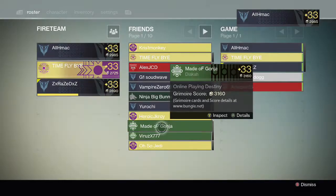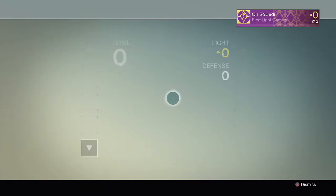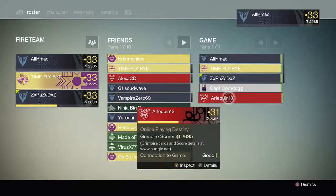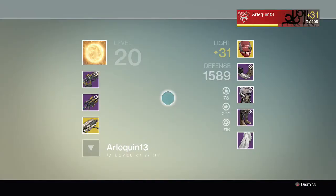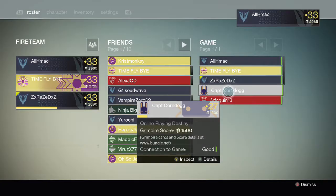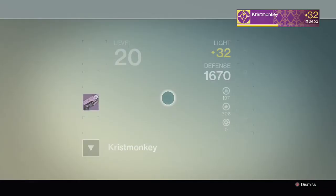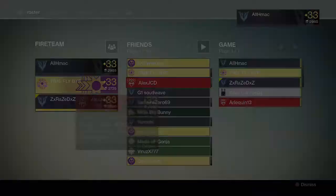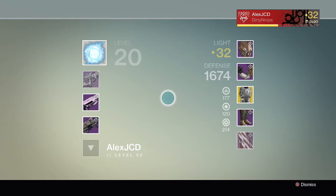I did choose to do my Vault of Glass boots for one reason — because they're high on intellect. Later on I'll probably be ascending something else, probably the Trials of Osiris boots, because I really like those. But for now I'm fine with the Vault of Glass boots because I like the look of them and the intellect is really high.